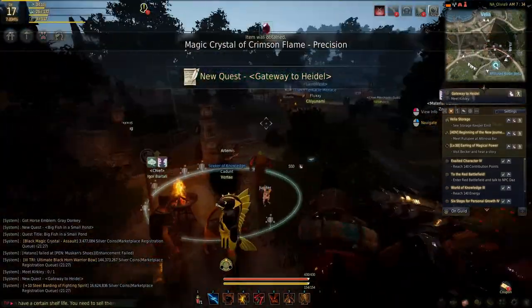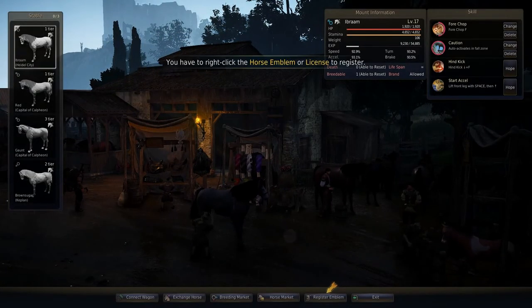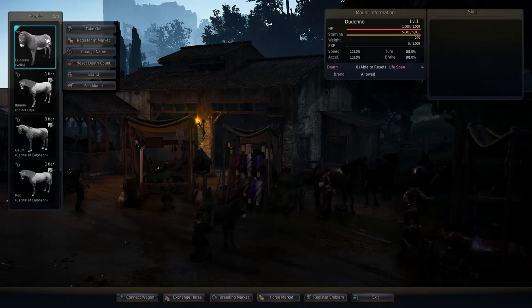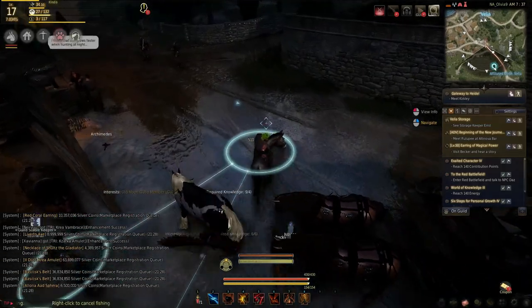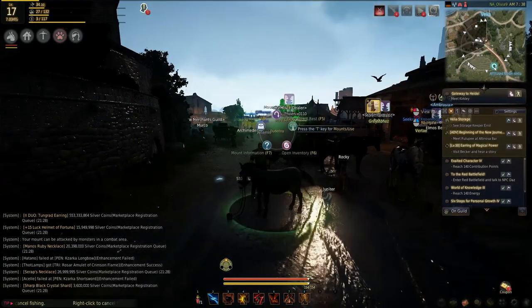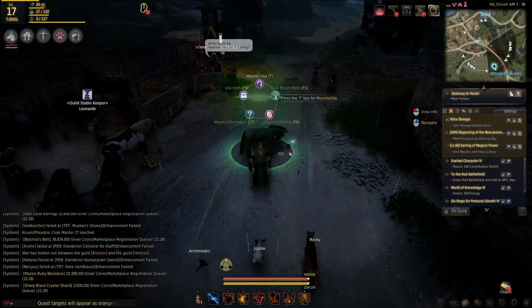I'll be honest, I'm probably not going to use the donkey much, but here's how you do it: take the emblem over to the stable keeper right there — that's the stable — and that's how you register it. Then take him out so you can use him. Your horse should be right there. That's my little dude — there's my jackass. That is the end of this leg of the journey. You've got yourself a mount. I'll do the stuff in town next video. Hope this helped — if you liked the video, feel free to leave a like and subscribe, and I'll see you guys another time.